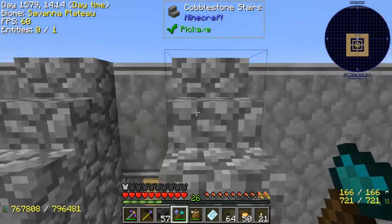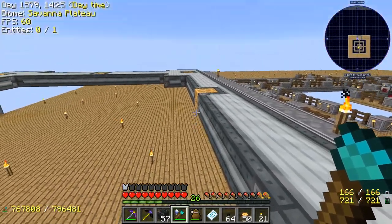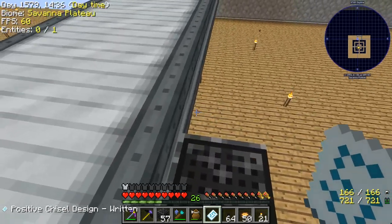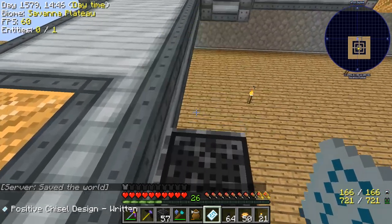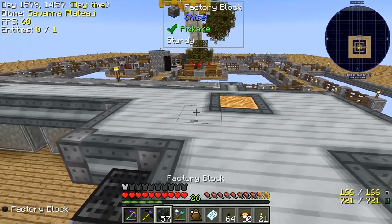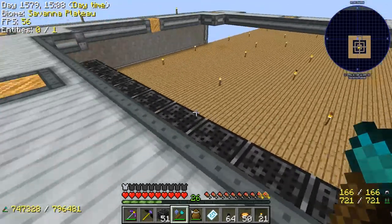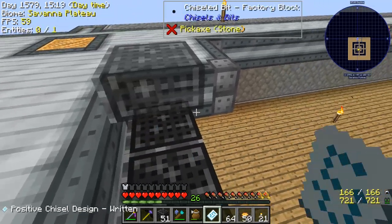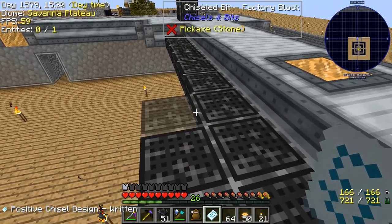I've done some work off camera getting things laid out — this stairway won't be here but you can see I've got walls up and that sort of thing. I redid this design slightly for better lighting. You can see this area has walkways, it's lit up. Now I want to put the lower slab in here. I'll go to the placement design and place them. It's a little tedious, but the point is that with the floor on a lower half-slab, mobs won't spawn on it — so we're doing some mob prevention here. When the bit bag gets low I just chisel more blocks to restock it.